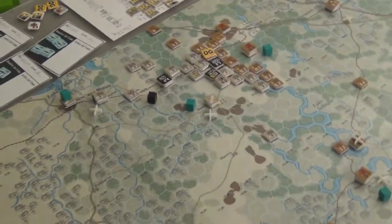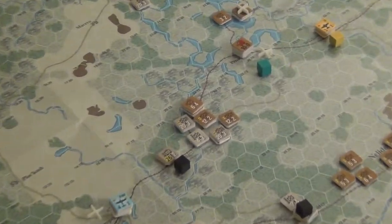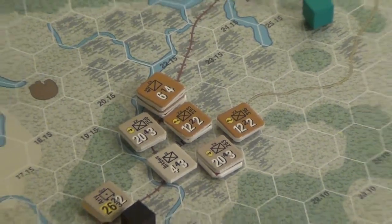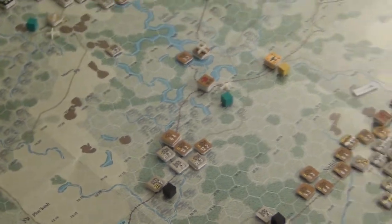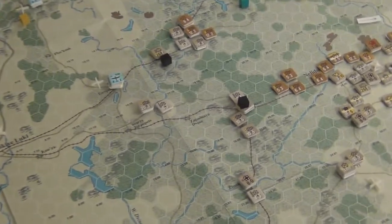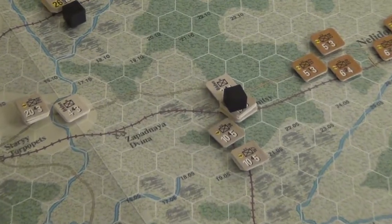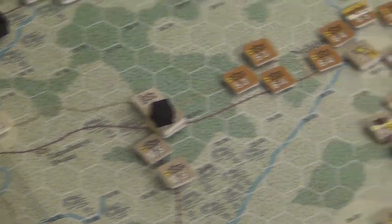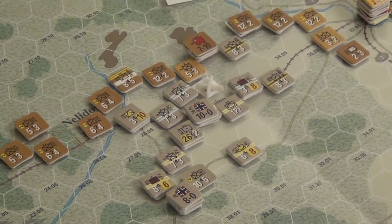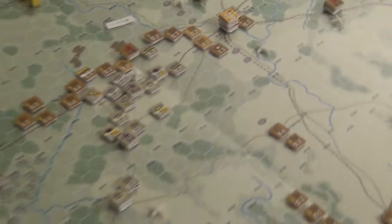Down here it's still kind of a stalemate front between the axis and the Russians. The swamps are just sitting there - because of the swamp terrain, I don't want to fight there unless I have overwhelming odds. Over here, because of the Russian retreat, the axis have claimed this town and now have more rail access. They can further push and maybe even link up with all the divisions over here where the truck extender was, and finally take Rezev - that would be nice.